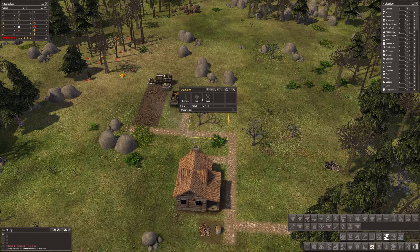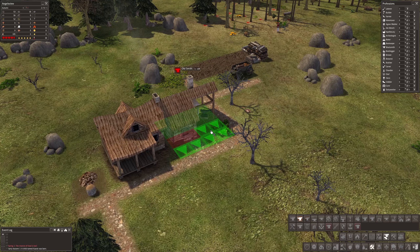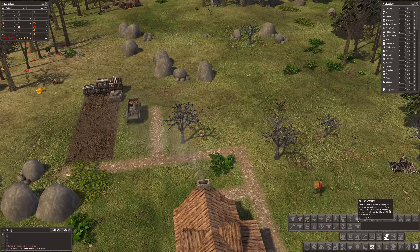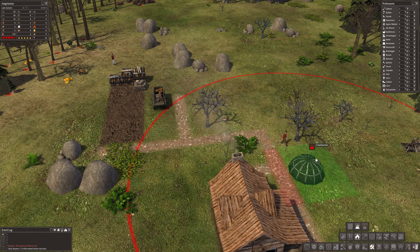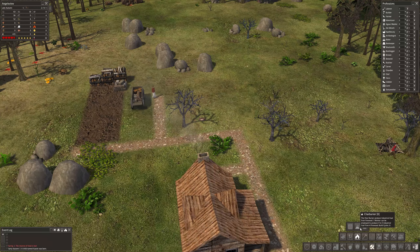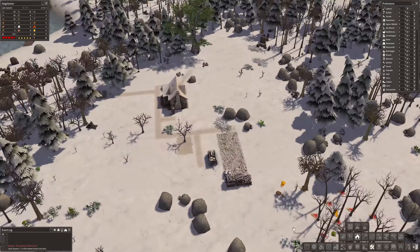I've gone for a slightly bigger smithy. I think it has a similar sort of look and style. We do need to process some wood into charcoal. Is there something of a reasonable size? Oh, snow! I've not seen snow in this game for so long. Small fuel refinery — that's a little bit too big. Fuel refinery. I'm sure there's a charcoal burner. But while I think about that, where are we for firewood? Because I don't want these people freezing to death. We have 50, which is not enough.